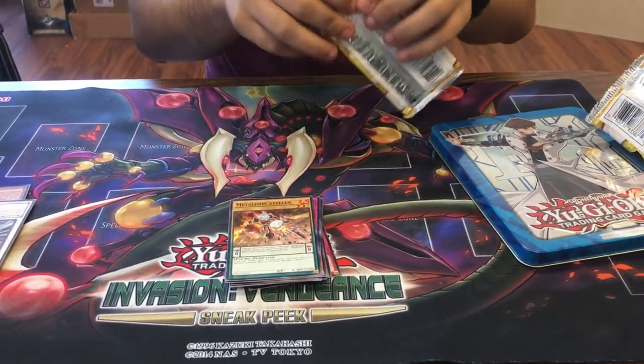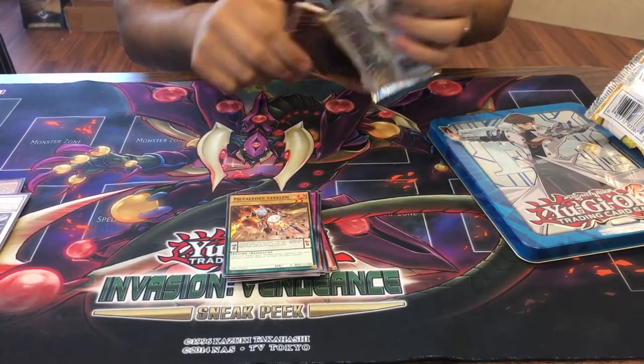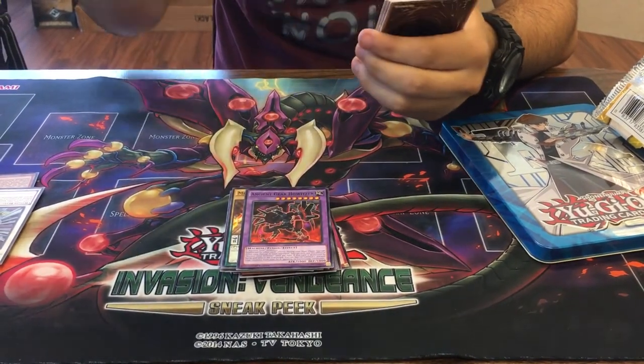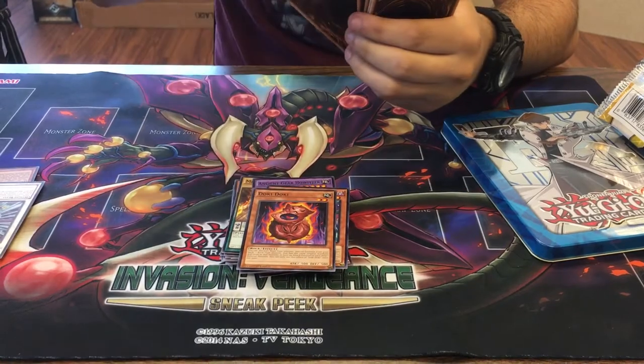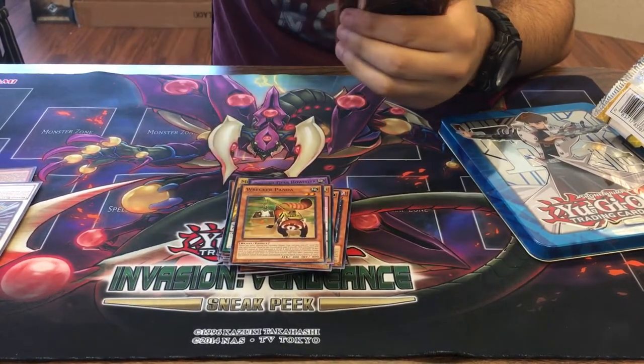Final pack — let's pull something good here. Four holos — let's see what we get. Ancient Gear Howitzer, Red Raptor Peinlichenios, Doki Doki, Symphonic Warrior Mikes, Wrecker Panda, Sprite's Blessing.